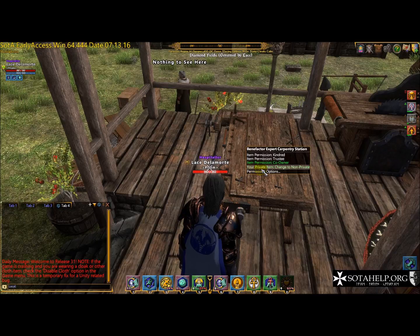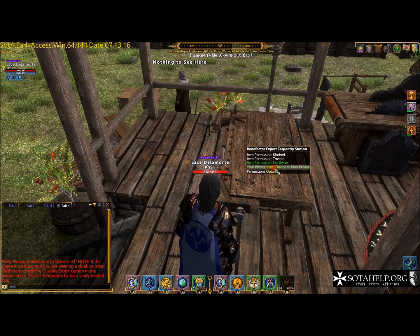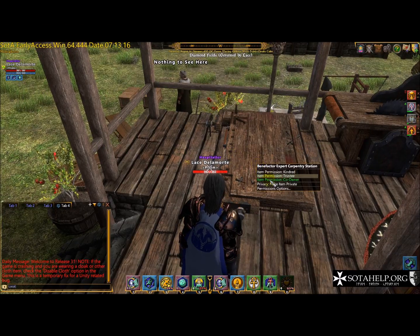Modify or remove — I'm probably going to set this to co-owner right now; it might later go to a trustee, somebody in your guild that you might give trustee access. And then listing things on a vendor — I'm going to leave that at Kindred. That's fine; people can list things. It makes the vendor more attractive the more people that are listing various items, so I'm good with that.